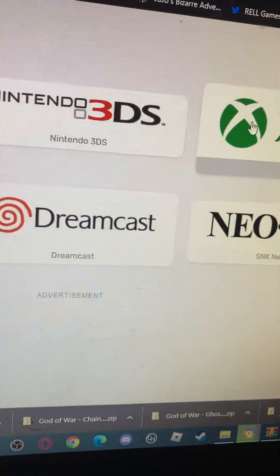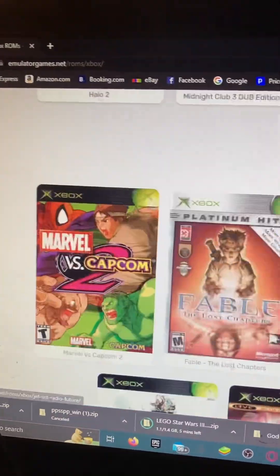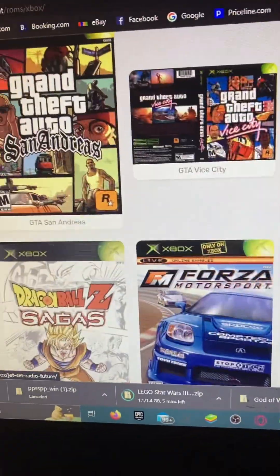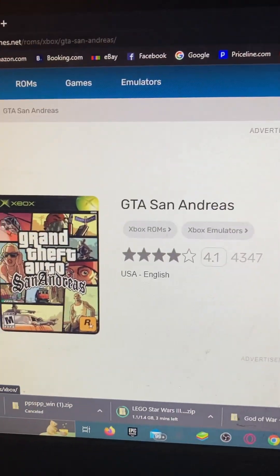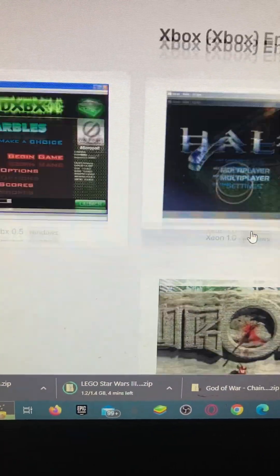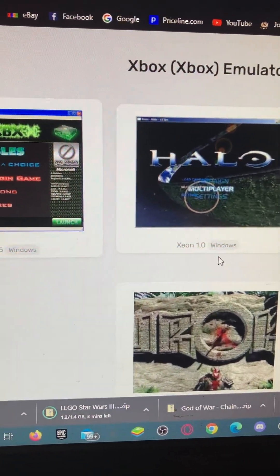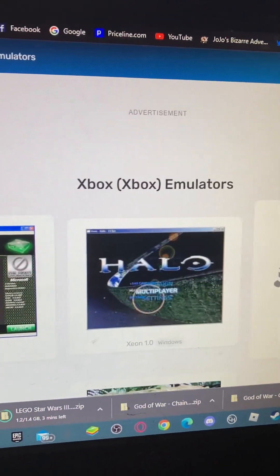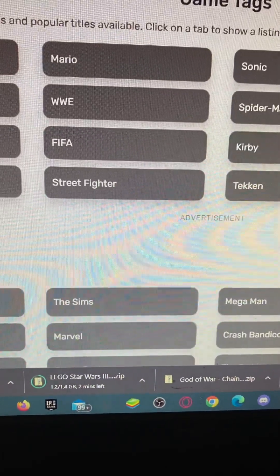You know what, I'm going to get Xbox. Let's get San Andreas — download the Xbox emulator. Actually, I'm going to get a game for the PSP. Like Spider-Man.